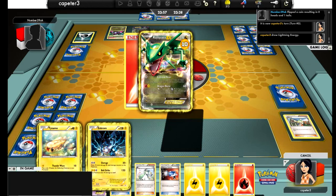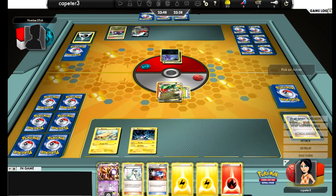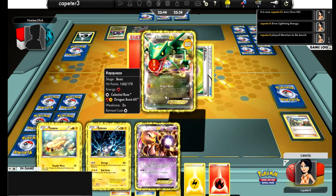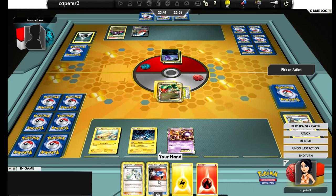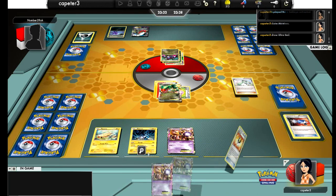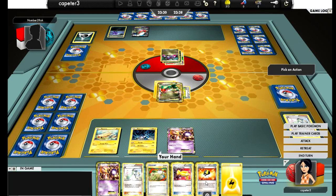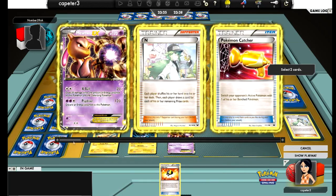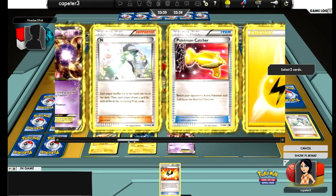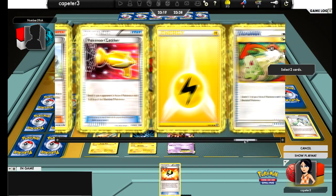I'm gonna attach the Eviolite to my Rayquaza, throw a Mewtwo on the bench, attach a Lightning to the Rayquaza. I catch the Hydreigon — I'm gonna put some damage on it. It's just gonna be a matter of how much damage I can put on it. If there was a Sky Arrow in that hand I'd be set, but unfortunately there's not. If I did have a Sky Arrow, I could Ultra Ball and get an Eel, use the Switch to get back to the Rayquaza, have a fully loaded Rayquaza and been ready to go. Could have knocked out that Hydreigon nice and early.